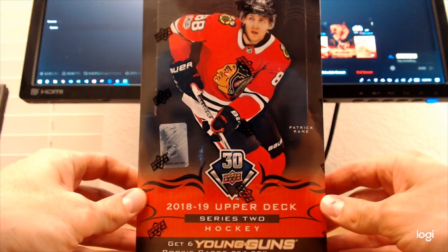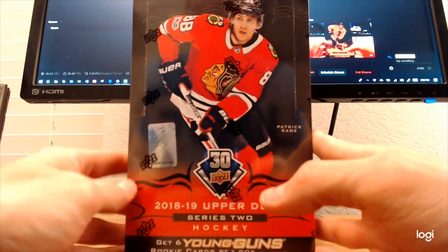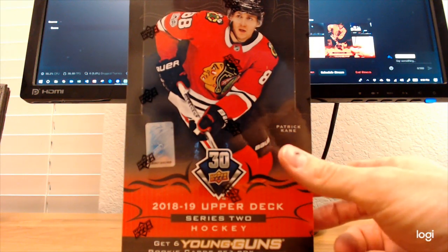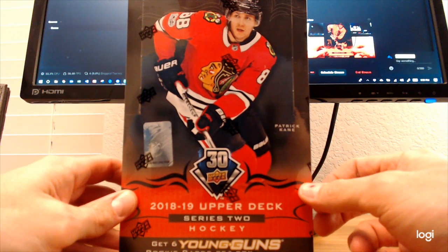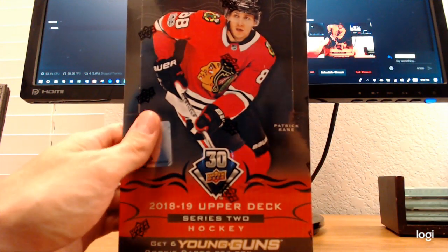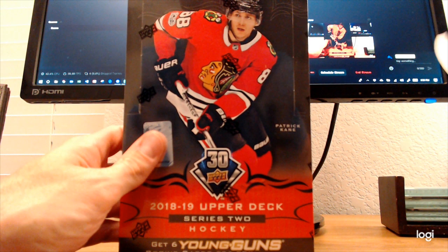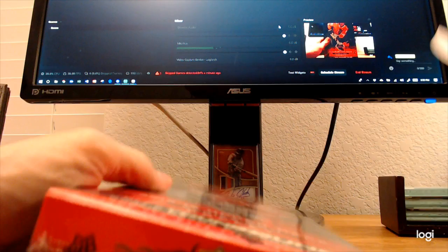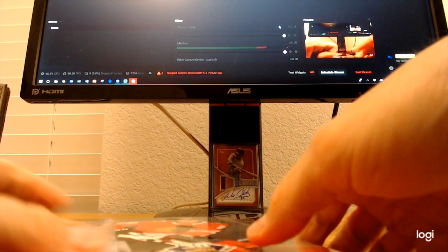Alright, we are live with our very first box break for the Break Brothers cards. Starting it off with 2018-2019 Upper Deck Series 2 featuring Patrick Kane. Guy's on fire — he's hotter than a pot pie right now. He's got a 17-game assist streak. I think Gretzky only has more with 23. Guy's on absolute fire. Let's rip into these packs and see what we got — trusty steak knife to cut into this thing. Classic move.